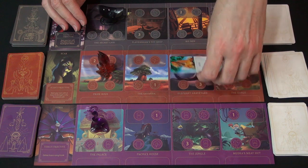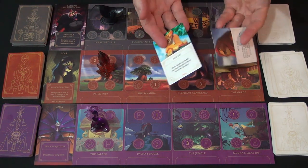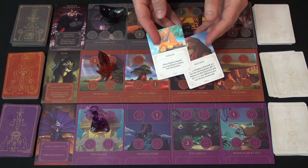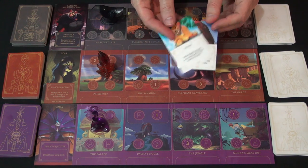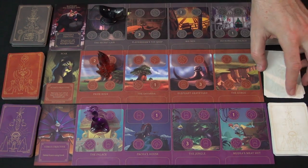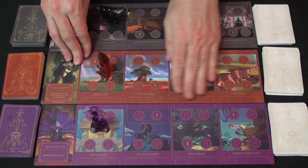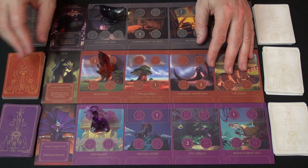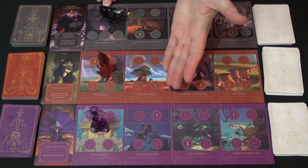If you defeat someone before Mufasa, those cards go to the discard pile because you just scare them off — you haven't done anything permanently bad to them. But once Mufasa is out, you are headed for victory. Your allies are primarily hyenas, as you might expect, and the hyenas get more strength as you pile them up in particular spaces — they work best in packs.